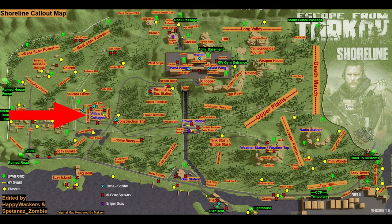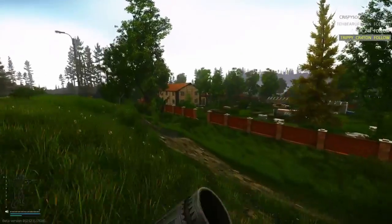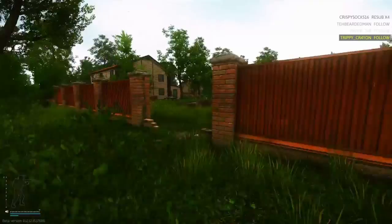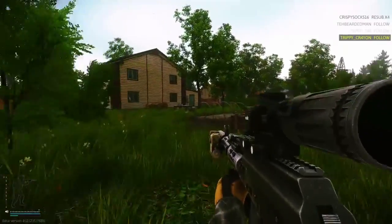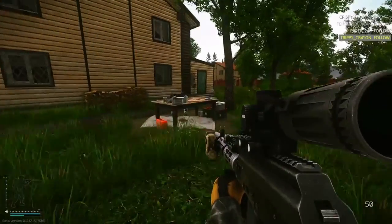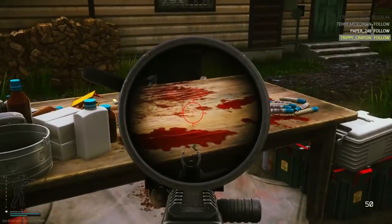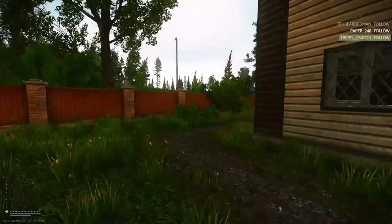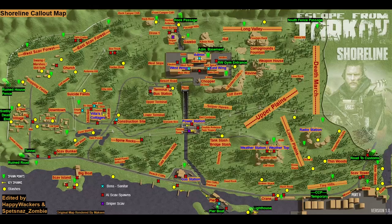Here's the trading post location for Cottage. Quick side note: you don't need to do all of the trading posts in one life. For example, if you hit the Cottage trading post and die, you don't need to come back and mark it in a different raid. The Cottage trading post is this brown butcher table — plant your marker, survive for 30 seconds, and move on to the next location.